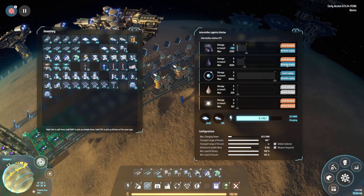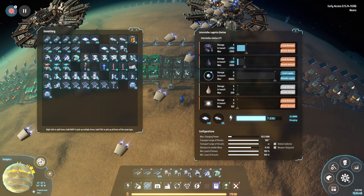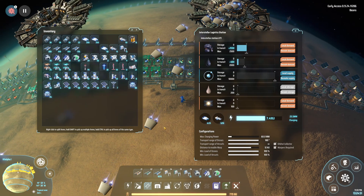This one may happen sooner for some people, but as you add more and more interstellar logistics, having 50 active vessels at a time will get you this first achievement.